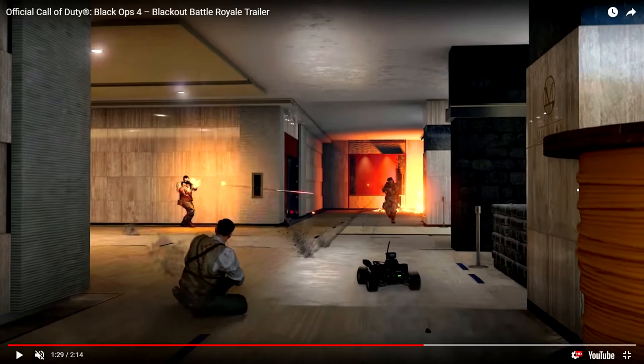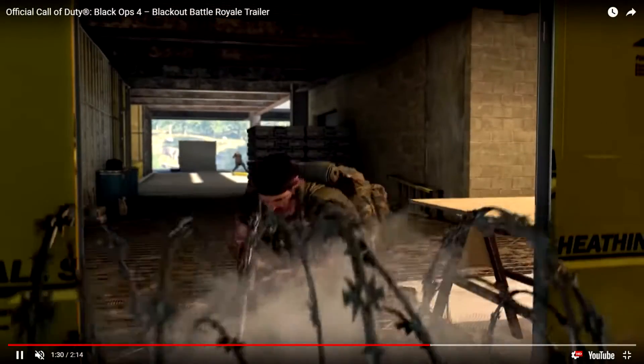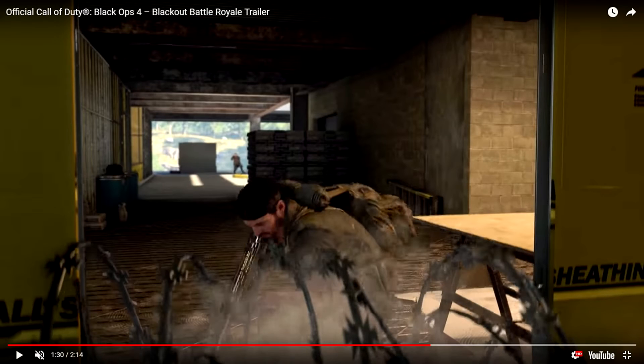The RC-XD looks so good! There will be scorestreak-type things in here. I don't know if you earn them or just find and toss them with the remote. There's also barbed wire — I got fire and barbed wire. Pretty cool. That looks like Woods placing it — anyway, yeah, barbed wire and traps like that are in the game.